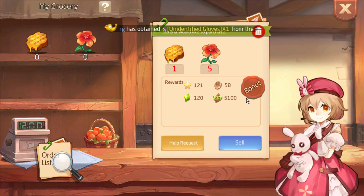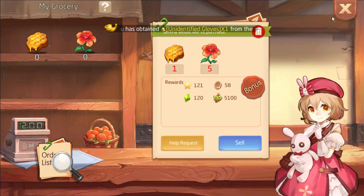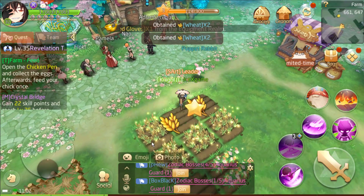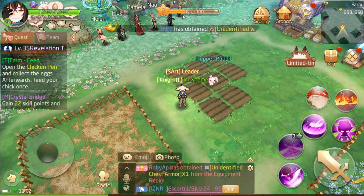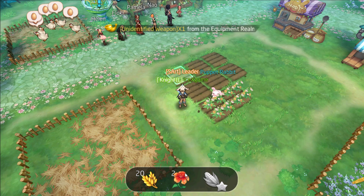From harvesting we will get farm coins, cool stars, mana, EXP, and more. For this NPC, they need 1 honey and 5 flowers. Here we can blend crops - it's quite fun. When you harvest you will gain farm level. We are going to blend some flowers.